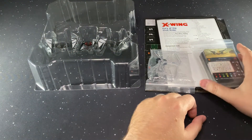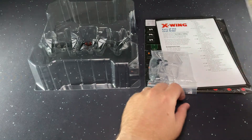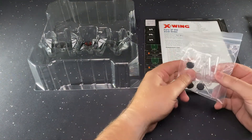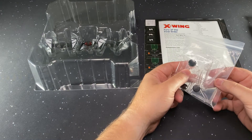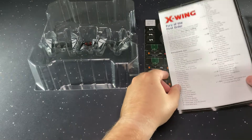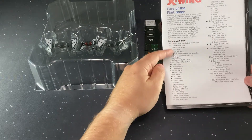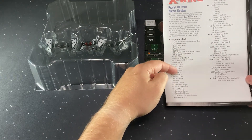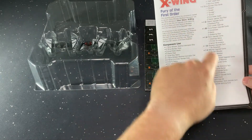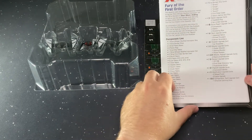Here are the contents. We've got our cards, which we'll review later on. Here we have the bases for the ships — we can see all three of the small base ships included. We have the list of contents with our components, our tokens, our upgrades, the different pilots for the different ships, and the upgrades.